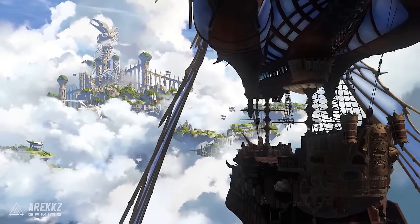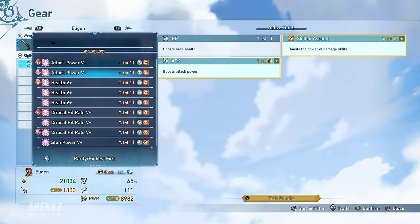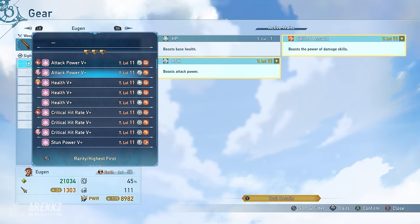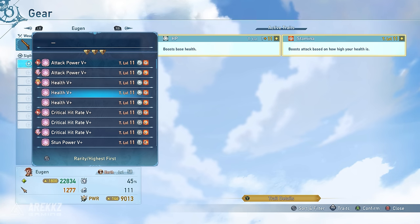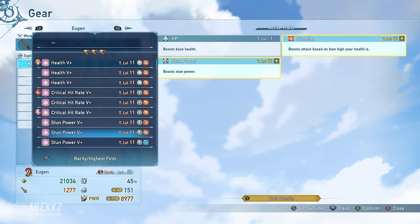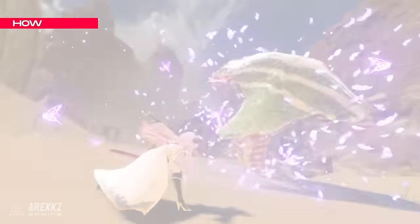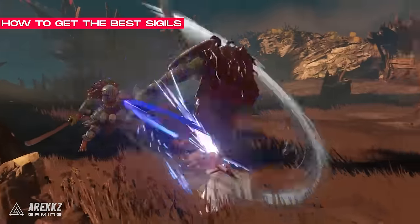As you get further into the game, you will start receiving sigils that come with two traits on each one, making it much easier to create builds and allows you to start replacing other sigil slots. You will identify these by the plus symbol next to them, and they normally roll with a base trait and then a random trait at the same level. So now you understand what sigils are — how do you go about getting the good ones or the ones that you need?